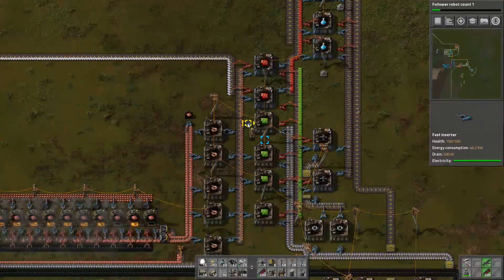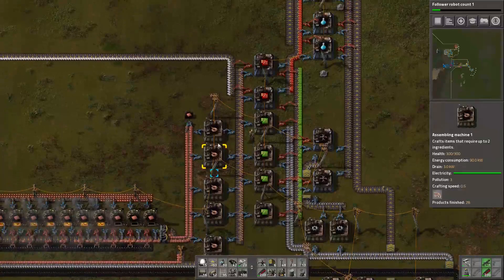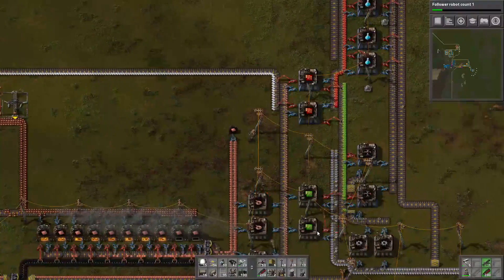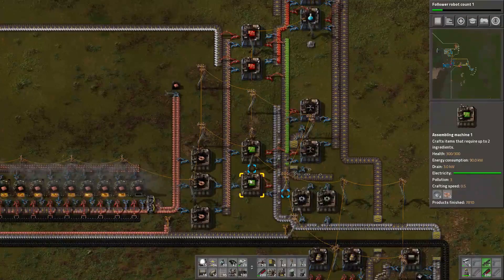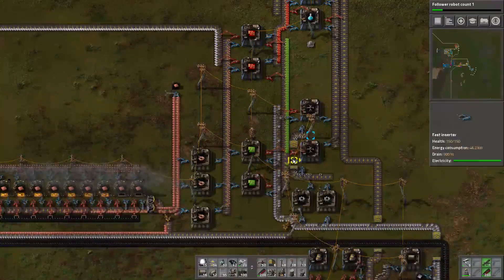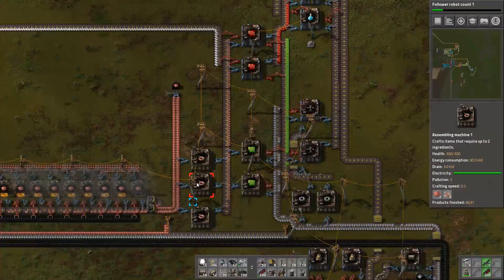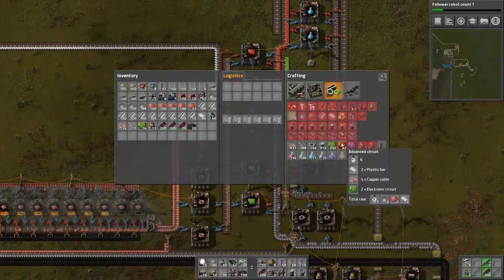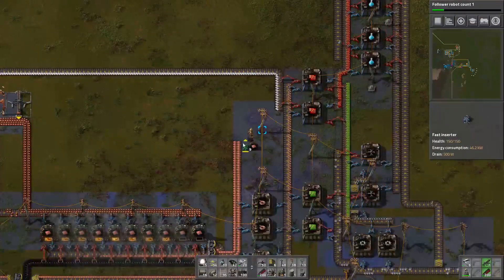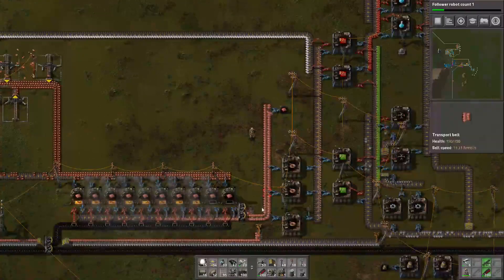Same with these — crafting speed of 0.5. I'll bet just two, or we could even leave three. This assembler is pumping out circuits like nobody's business and it's not having any problem keeping up. This one only rarely has to fill in the gaps right now, so this is a pretty good line. The copper cables are used up here too, and plastic. Now he's pulling from the opposite side of where he was pulling, but it doesn't matter — it'll all feed through the same.